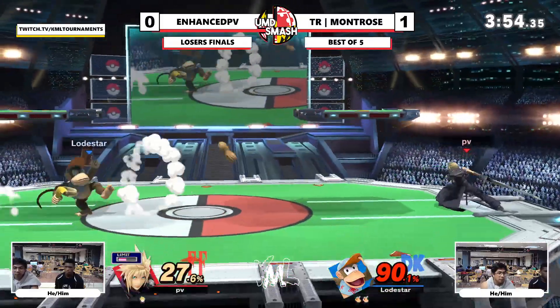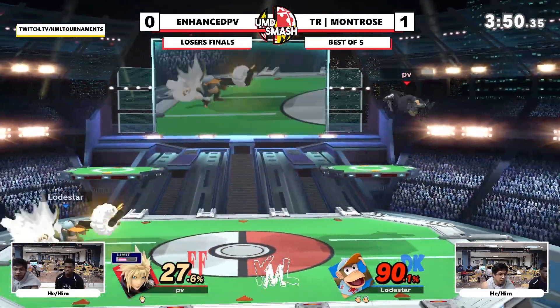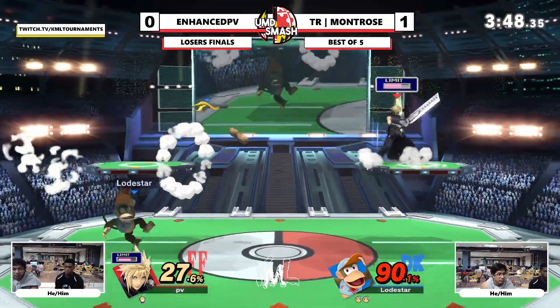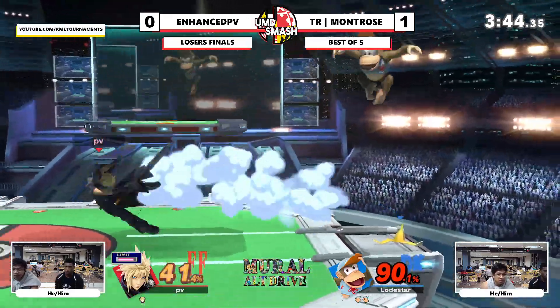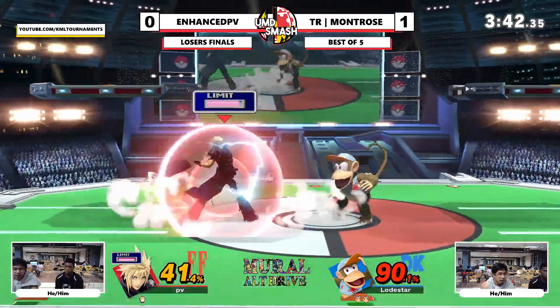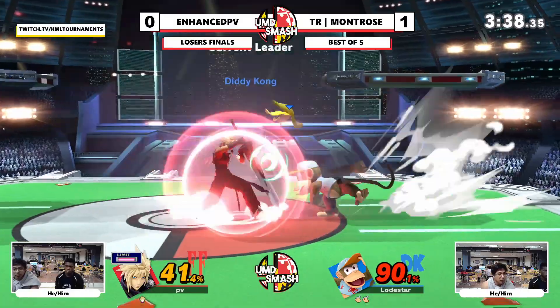Big combo off banana — nair to nair and up-air. He has to work so hard to rack up damage. Banana — he just has like a neutral skip with banana. And then that side-B — it's like, oh, I either throw a banana at you or I run at you and grab you, and sometimes I can just do both.